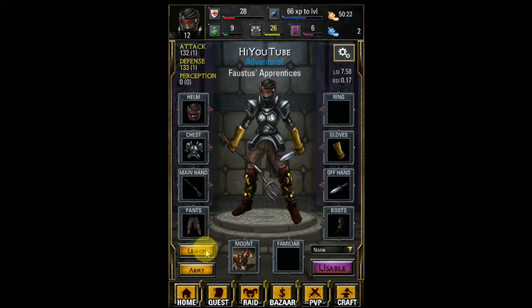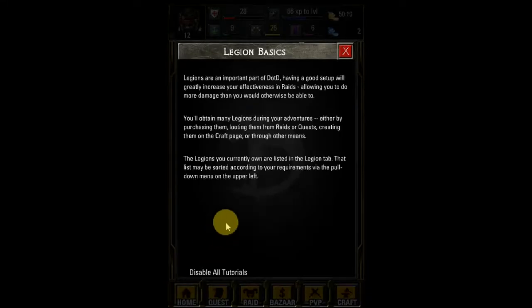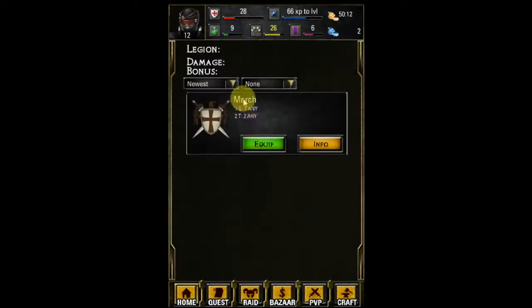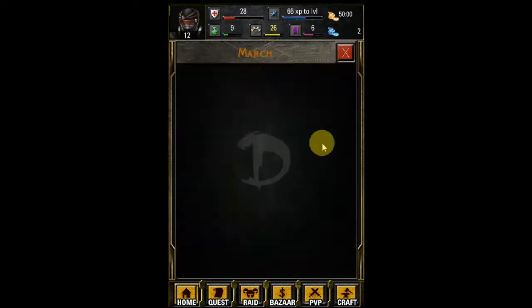Now that I've got a feel of how much damage I do, it is time to go to legions and see if we can bump that up a little. So press the legion button — it's an important part, yes, we know that. Here is our legion. Right now I can put one general and two troops. I'm going to press equip first and click info. It's called March, and I will click assign.